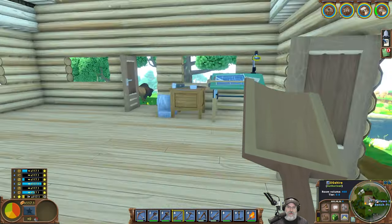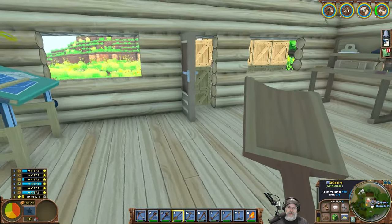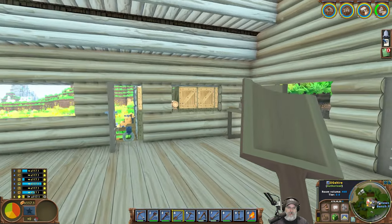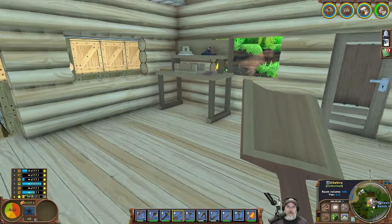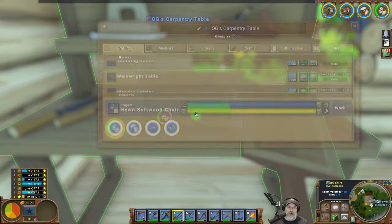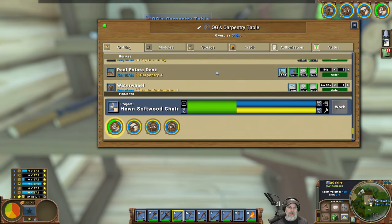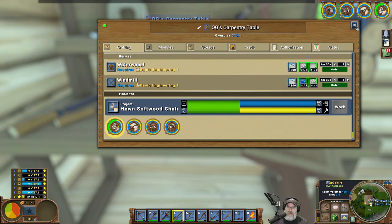If we're going to do an upstairs we're going to need a stairwell to get up there, and there aren't any stairs in this game. How do you do stairs? Let's look again. What if we went to here — carpentry, housing components, bed components, deeds, building materials, crafted objects?